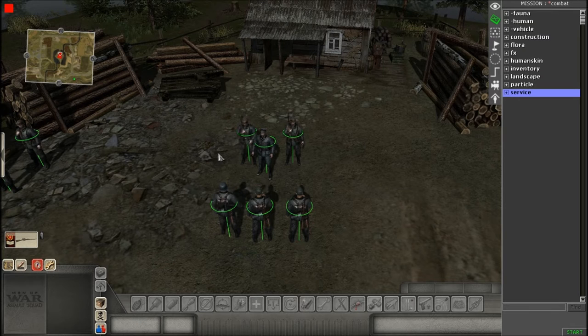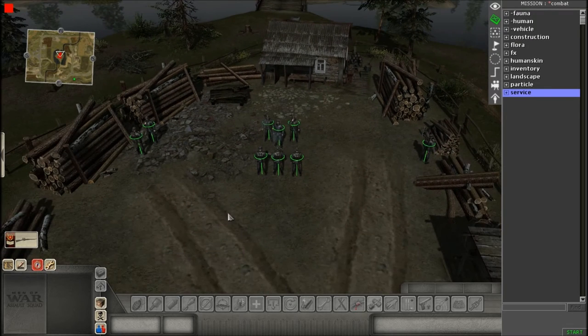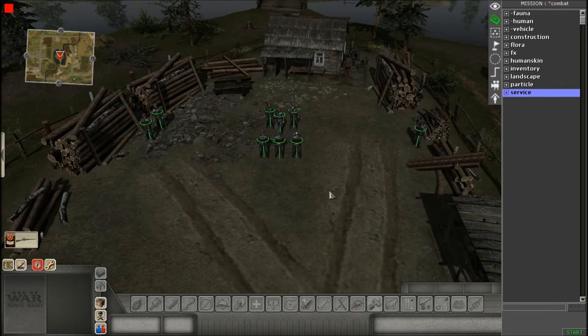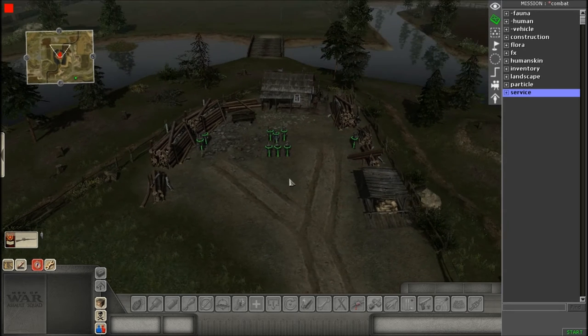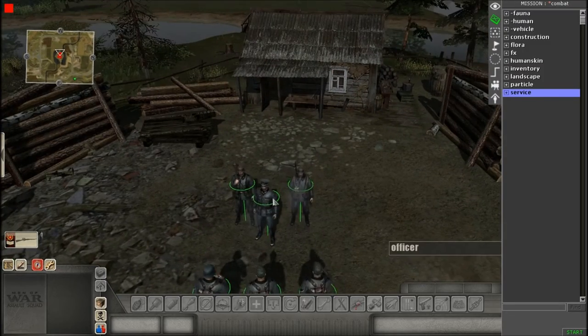Eventually I'll post another video on advanced objectives — how to make them lose, how to add different effects, all that other stuff. For today we're just going to go from one thing to the next with really basic objectives. Our scenario is: there's a small German occupation near a little house by a lake, and we have to kill the German officer — that's our main goal.